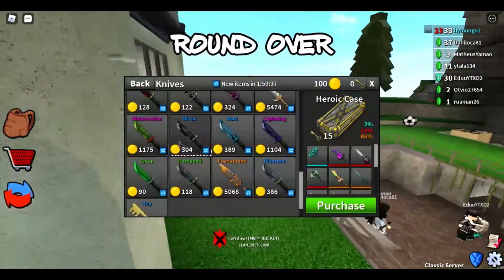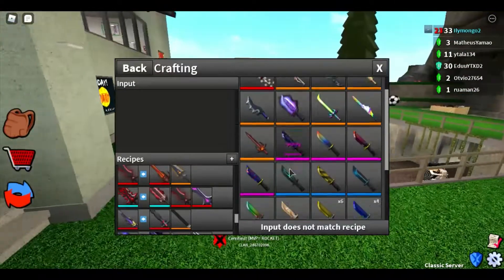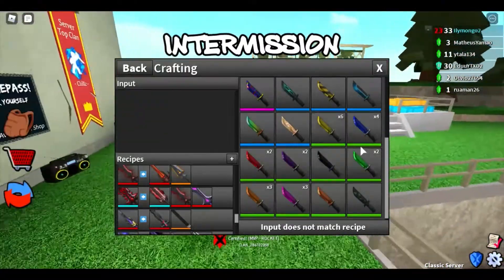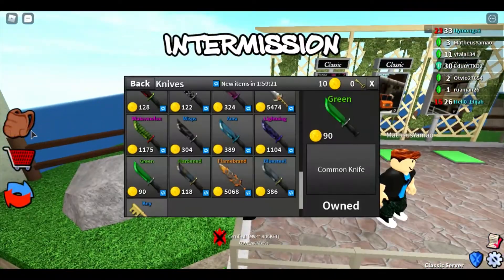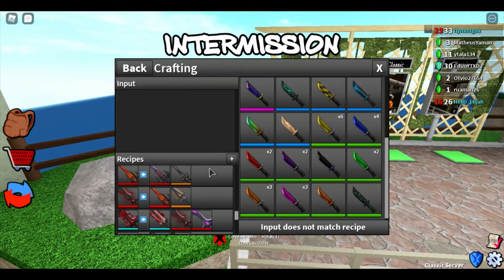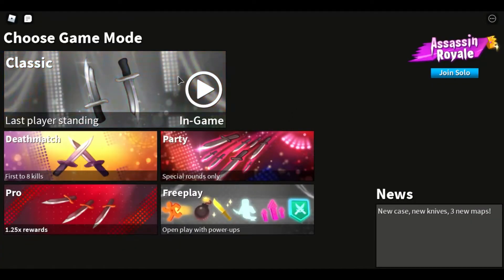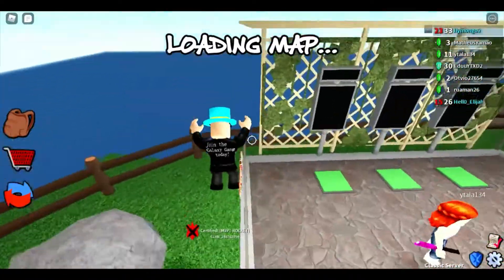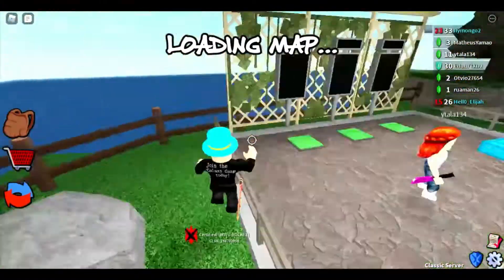I'm going to buy green from the shop since I bought the common color commons. I have a duplicate of nearly every single common, which is pretty good. There's not much else to this update but it's a really cool update honestly. I wish there was a new game mode, and I wish Comp Mode would come back — we don't really know what the next top 10 and top 100 prizes are going to be.